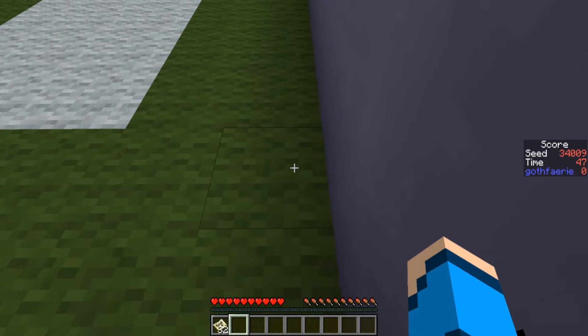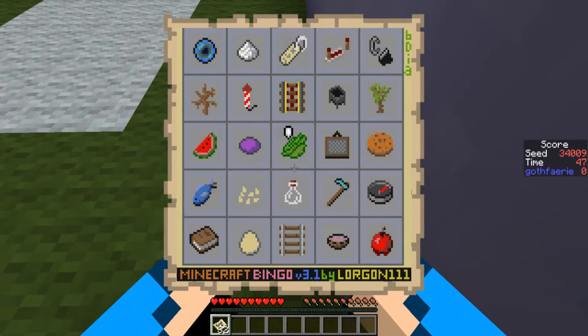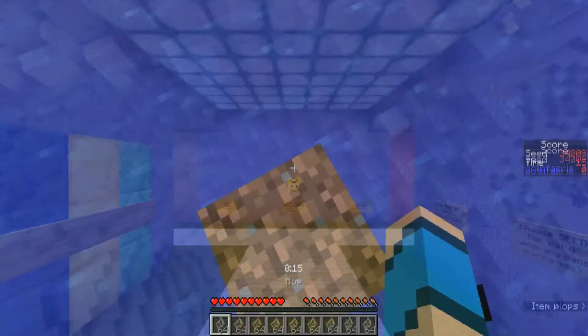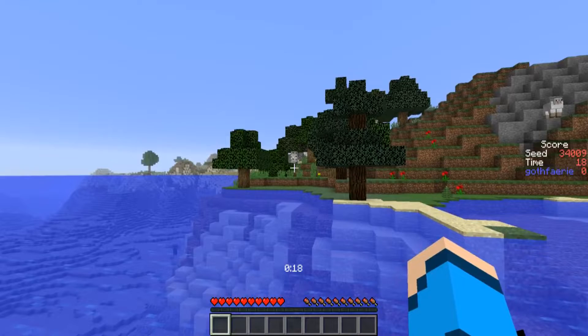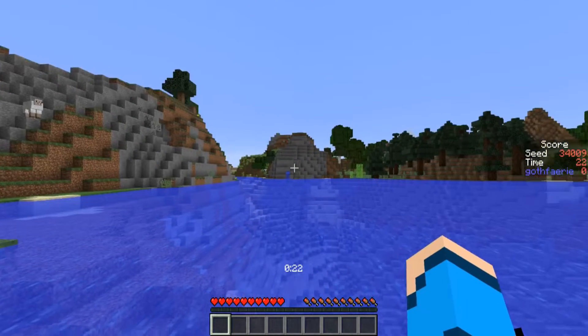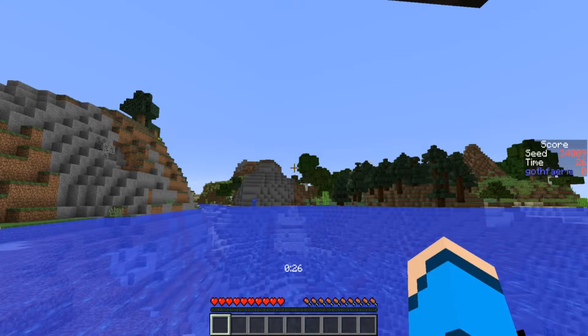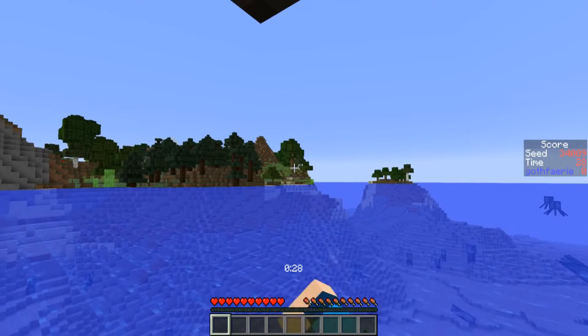The next seed this week is seed 34009 with the card pictured here. The goal is to get 5 items in a row, column or diagonal as quickly as possible. For this seed we have a spruce, oak and birch forest that goes into an Extreme Hills biome. Over in that direction we have a very tiny waterfall coming out of the Extreme Hills with more birch and spruce forest wrapping around into an oak forest.